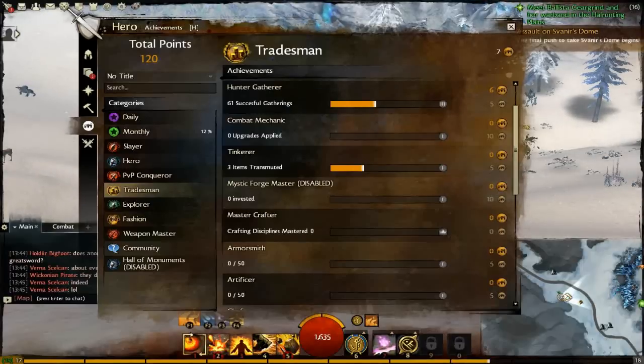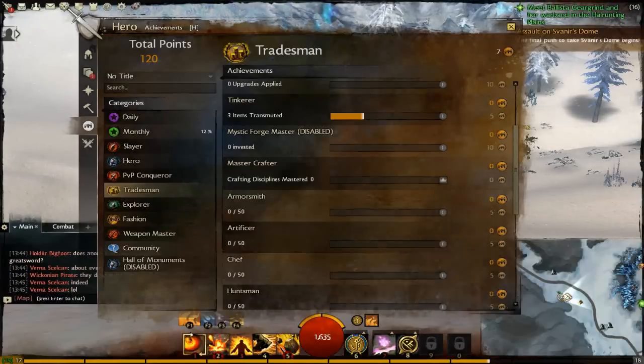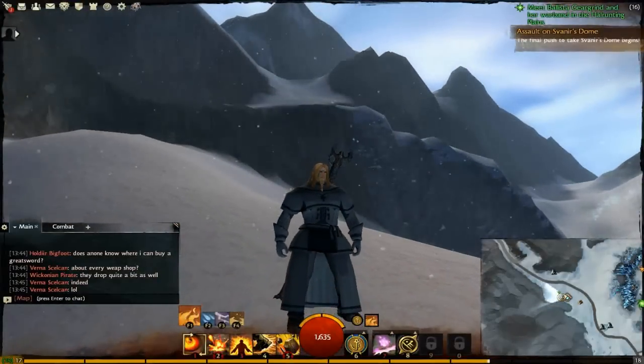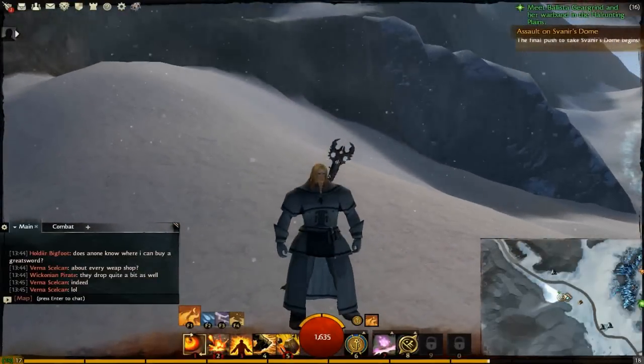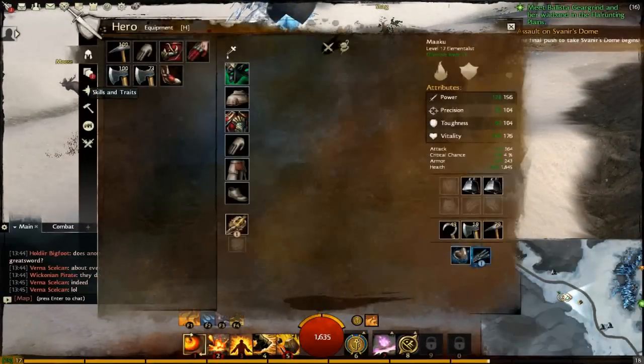Combat Mechanic — zero upgrades applied. 'Never satisfied with the status quo, you have upgraded your upgrading activity.' Tinkerer — 'Two helms really are better than one' — items transmuted. You might be doing quite a bit of that, because some of the early gear looks a bit naff. At the moment I'm an elementalist and I look like some sort of priest class.